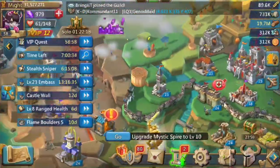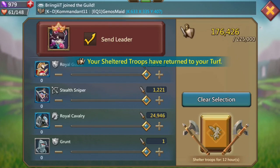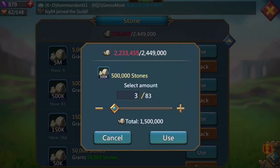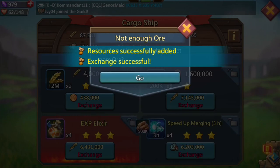Tip number two is hero lineup. Your hero lineup is super important because each monster is stronger against certain types of heroes. You need to know which heroes are the strongest against each monster. For the exact details on hero lineup for each monster, go check out that video.